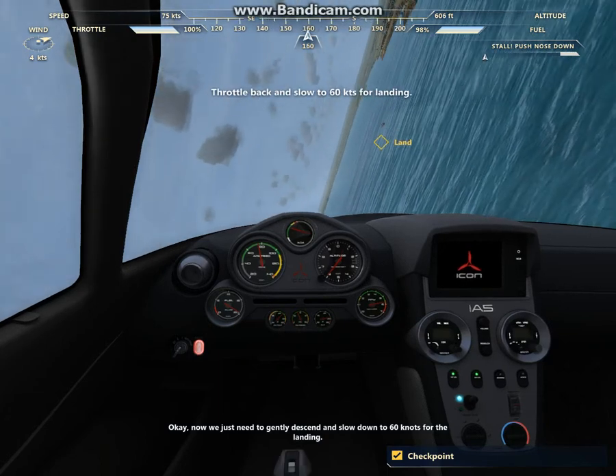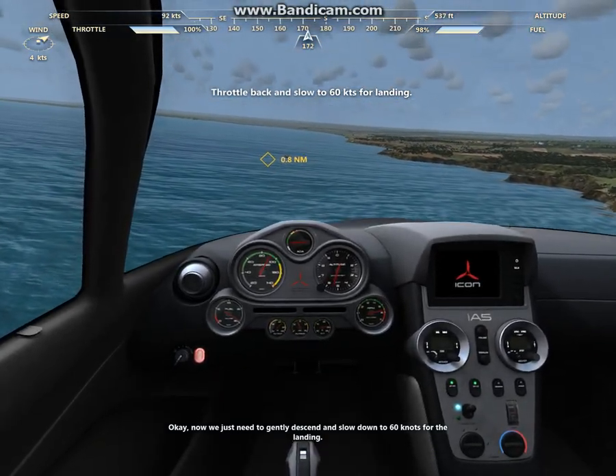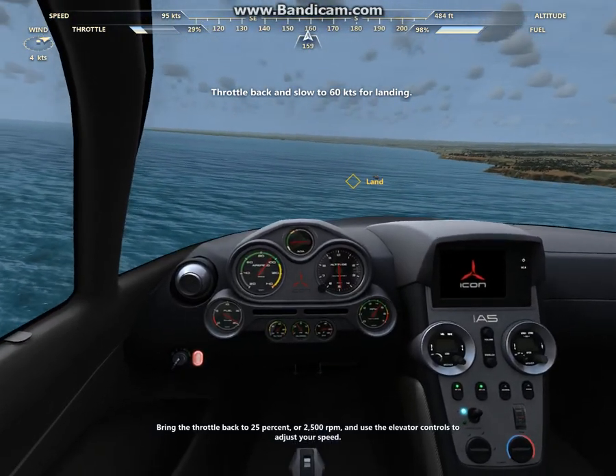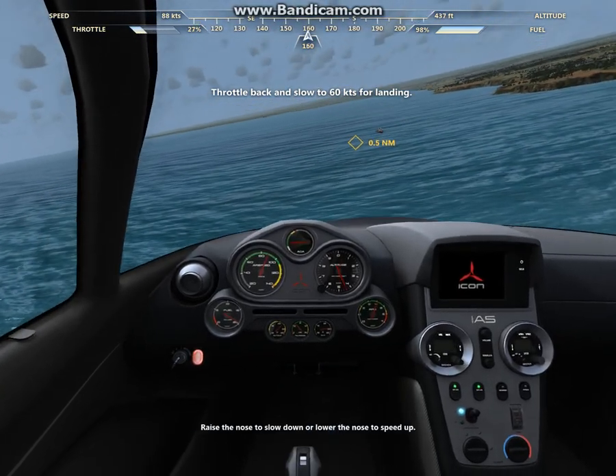Okay, now we just need to gently descend and slow down to 60 knots for the landing. Bring the throttle back to 25% or 2500 RPM and use the elevator controls to adjust your speed. Raise the nose to slow down or lower the nose to speed up.